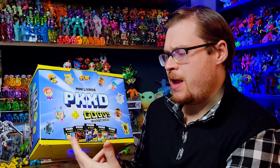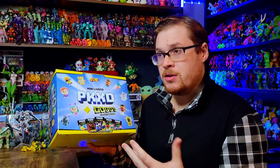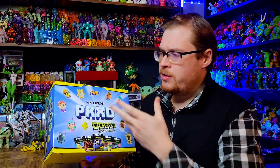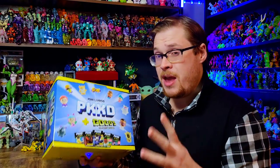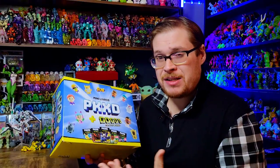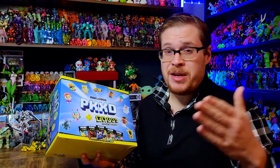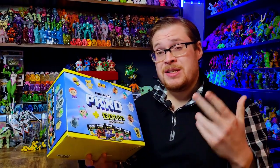We've got the entire full box of the PKXD line here with a bunch of packs. There are 10 pamphlets included in the bag, so we've got to find all 10. There are 40 figures total — 42 if you include the two precious metals. There are about 20 human figures and 20 animal figures. We should be able to find around 98% of the figures in this box, and hopefully we get a precious metal.